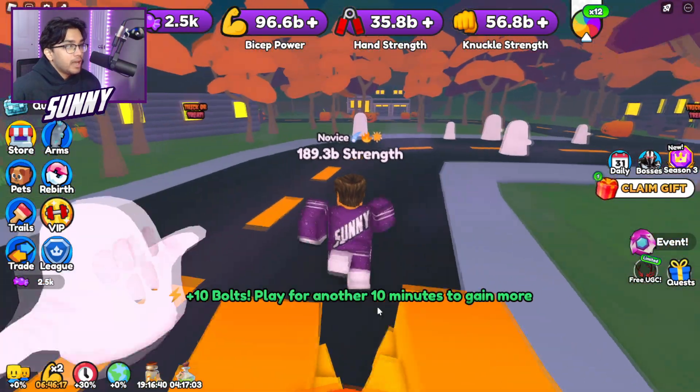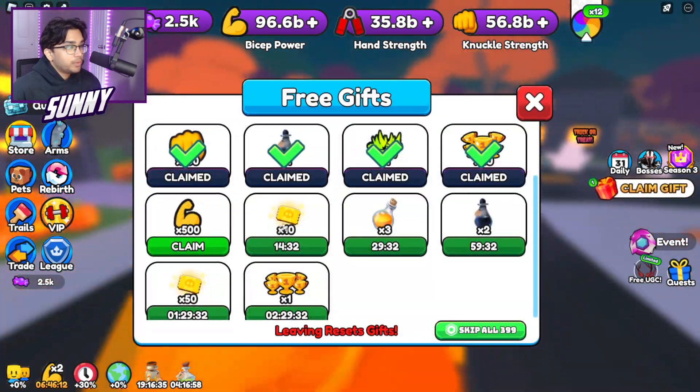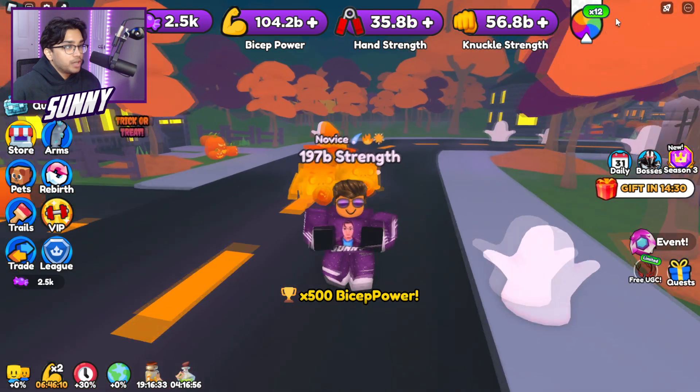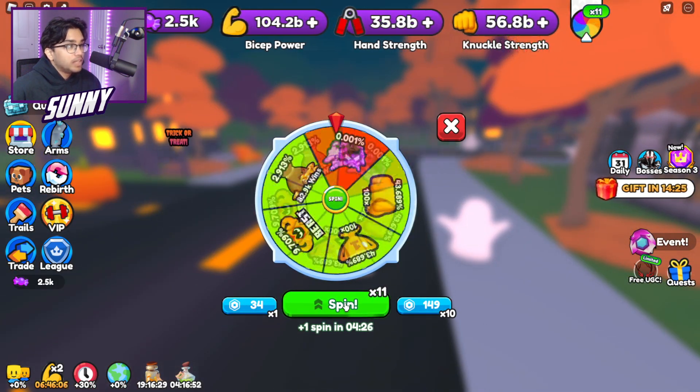We're going to open up some of these spins as well. I think we have some spins, but wait — let's just claim this gift as well. Boom, there you go. And let's open up our spins. I haven't done this yet, so let's keep doing it.